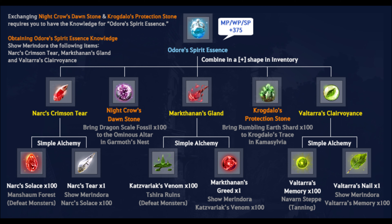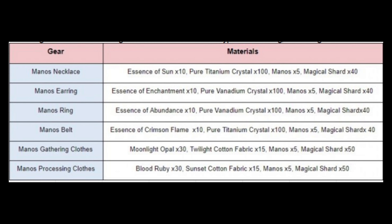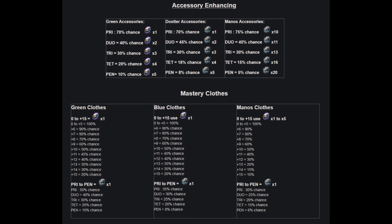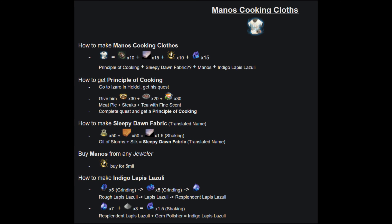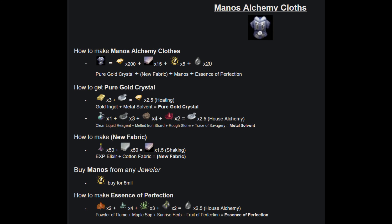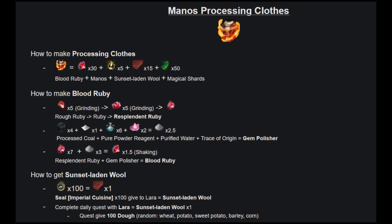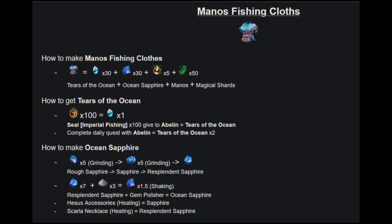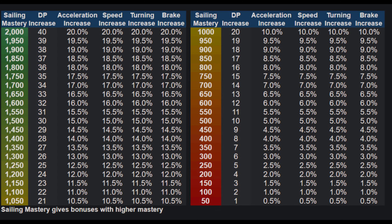We're getting the Manos update — gathering and cooking — it's going to buff everyone's silver. These are expensive, and I'll have a video on how to get them free, how to get them from quest, how to get them exchanging Shakatu seals and imperial seals, and other ways including crafting, outside of just flat out buying them. They're going to be Cron coin items, so they'll be like 200 or 300 mil on the marketplace due to demand. Stay tuned for those videos.